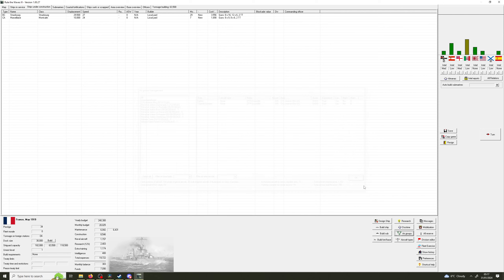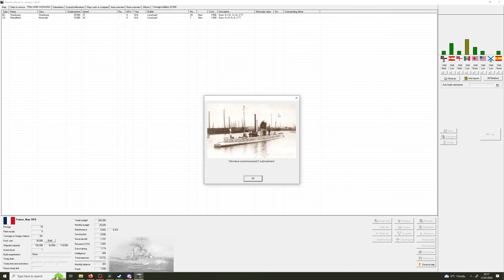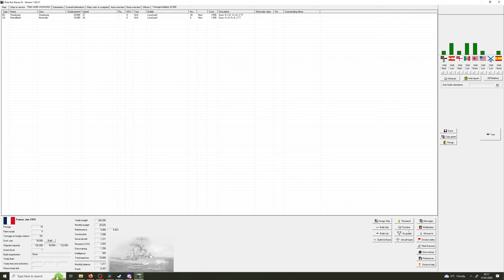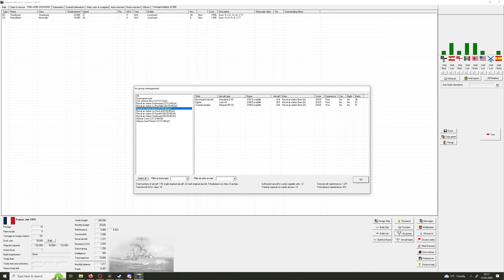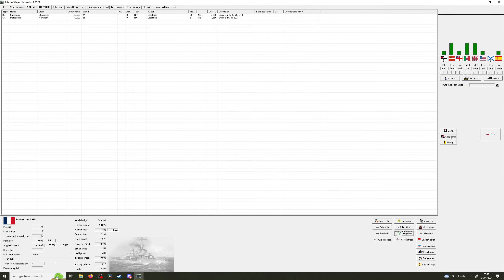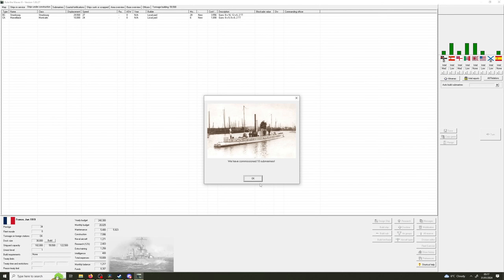That's good - six fighters, six torpedo bombers. We don't know about dive bombers yet. Submarines obviously now could be online. Add in some more planes - we'll be better off for the next war. That's always the way, isn't it? Six months in Marseille - let's build up some funds. Ten submarines.